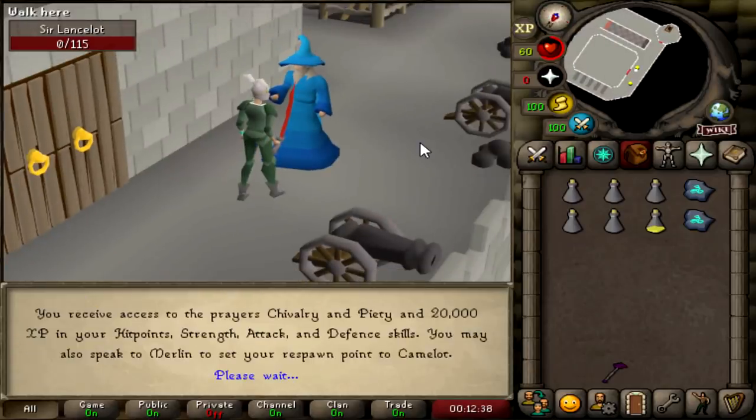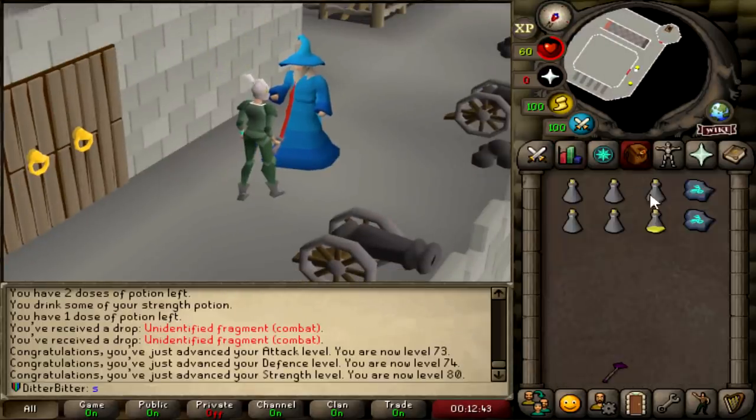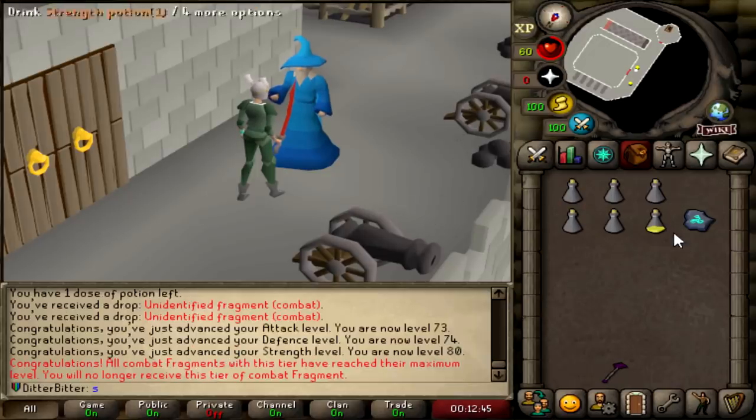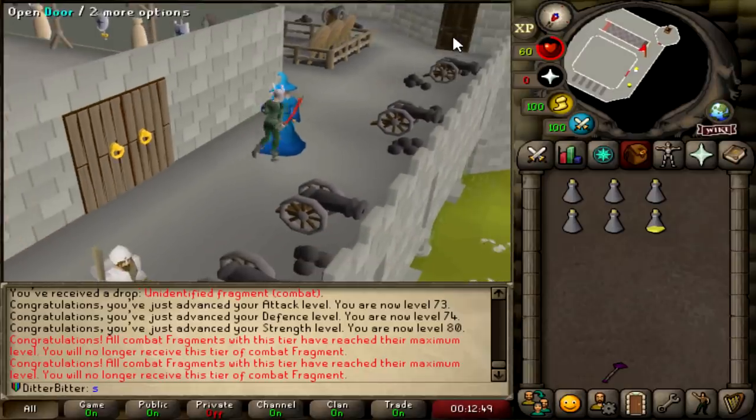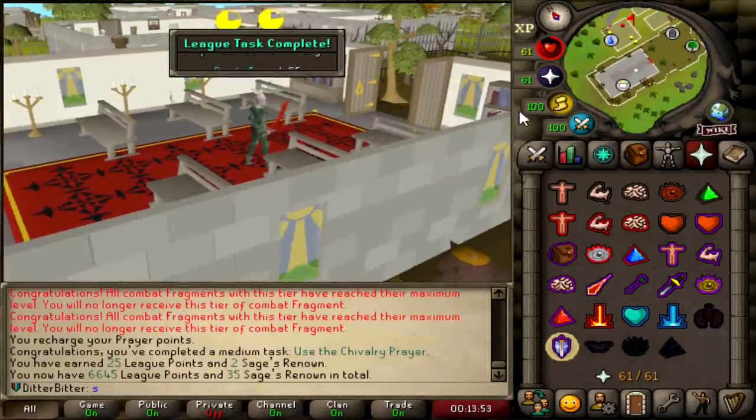The Knight's Wave Training Ground completed - 1 mil XP, 73 Attack, 74 Defense, 80 Strength. Two Fragments too. All combat Fragments with this tier have reached their maximum level, so I got nothing because I have all Fragments already. And this should be 25 points for activating Chivalry. 6,645 now.